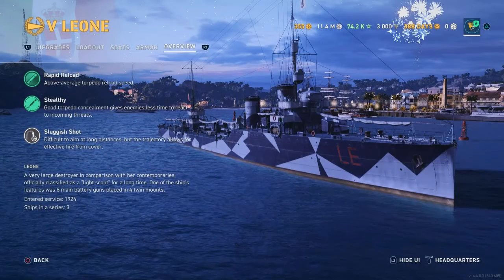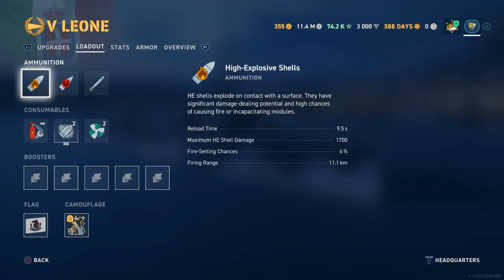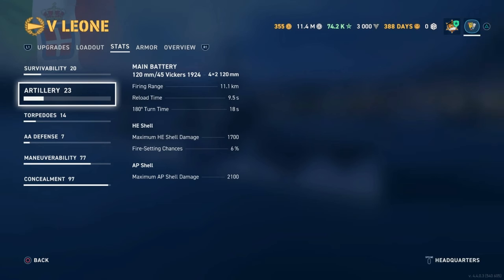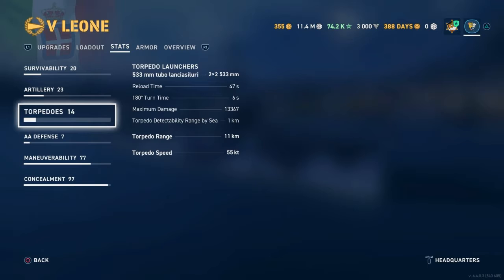For stats, we're looking at rapid reload and stealthy - both apply to the torps - and slug-a-shot is about the guns. For the consumables, the biggest note here is the smoke; you can use standard smoke or rolling smoke and we're gonna go with the standard. For survivability we have 13,700 hit points. The 120mm guns have a super long reload - you are not gonna be knife fighting. The torps are the bread and butter: very fast reload time, good range, and they don't seem coming until the last second, though they are slow.